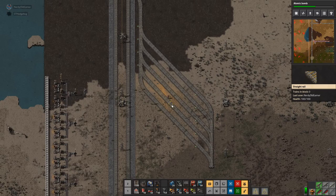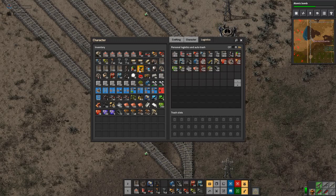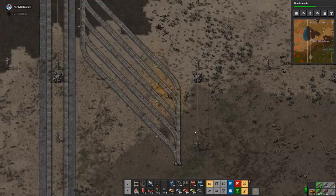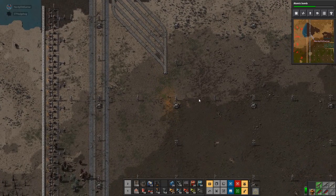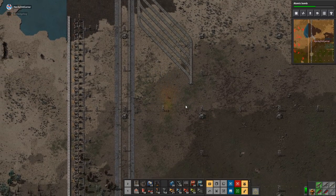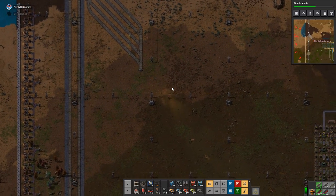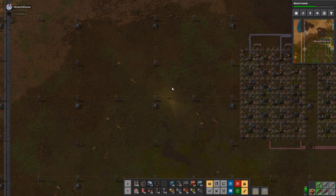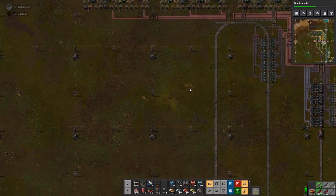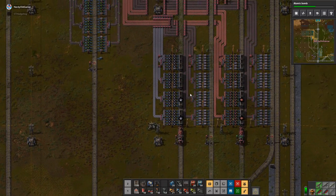You produce 45 light oil in five seconds — 45 divided by 5 is 9 oil a second. We're making 27 a second. That means we can support five of these. That's our waiting stop, then we just need some offloading stops — that's slightly more than we have, let's say four of those, which is actually what we have right here.